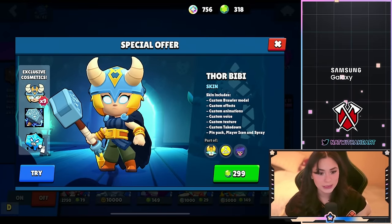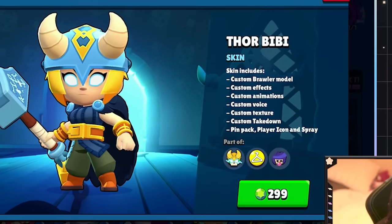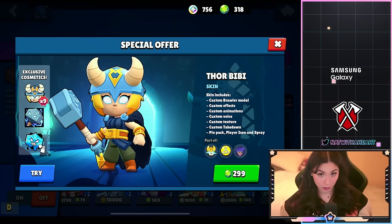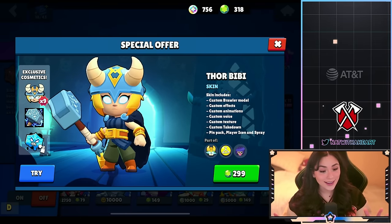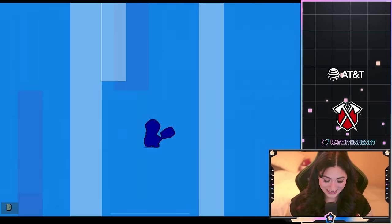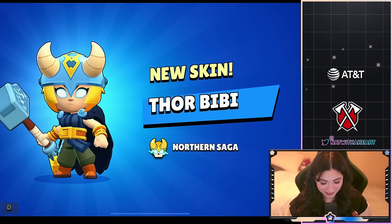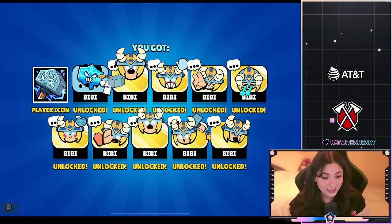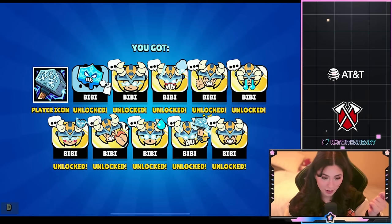Now we have Thor BB. This skin is a legendary skin which means it will cost 299 gems, and with that it comes with a kill animation, custom voice, custom texture, and a pin pack, player icon, and a spray. I'm actually very excited about this one. These pins are so cool — especially the one with the hammer.